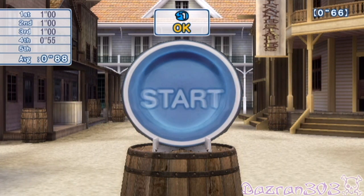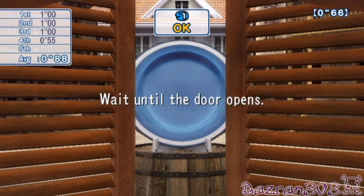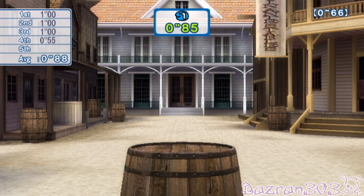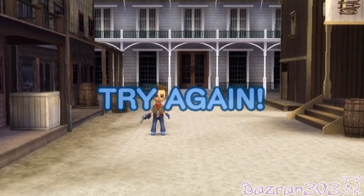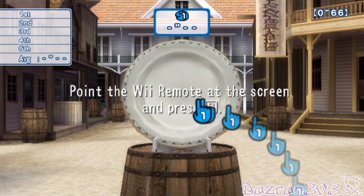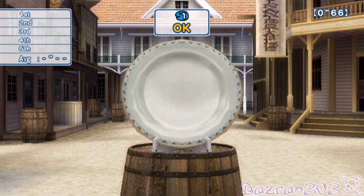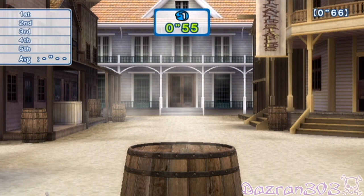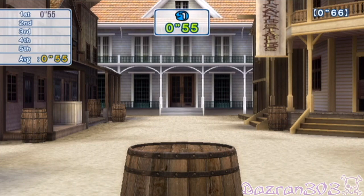Point the Wii Remote at the screen and press B — final round. Now we're behind saloon doors. That was a bit slow, wasn't it. I wonder did I beat it? Oh, I think your average has to... okay let's try it again — I know I can do better than that. Hold it down by our side, count to three. I shot way faster than 0.55.